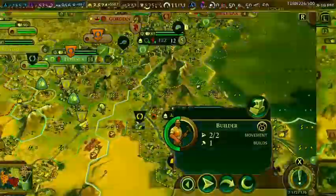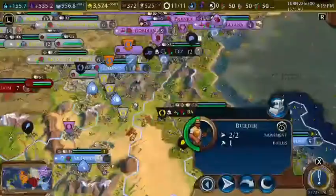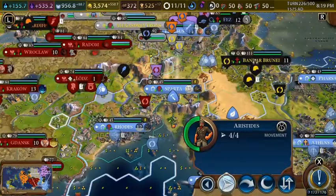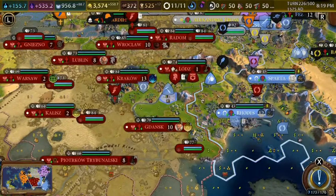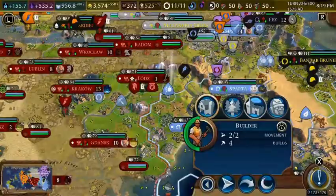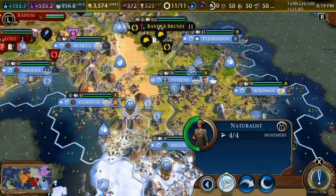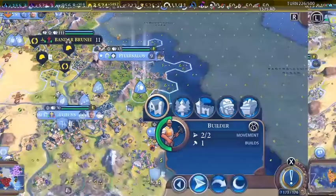I was going to build a national park here, but neither of these cities can reach all three tiles, so this is what we ended up with. Our archaeologist can go get this artifact, and this unit can build a Colossal Head. This guy's on his way down here, and this one's gonna build a Colossal Head here as well.